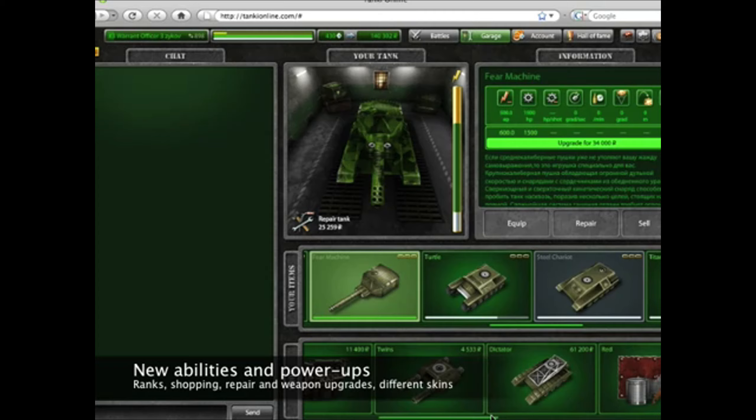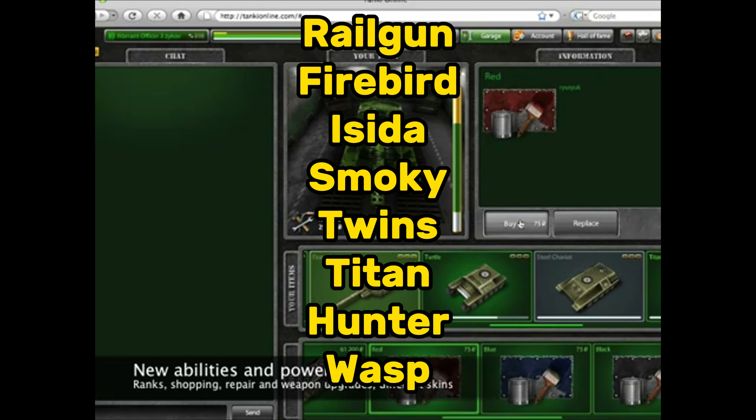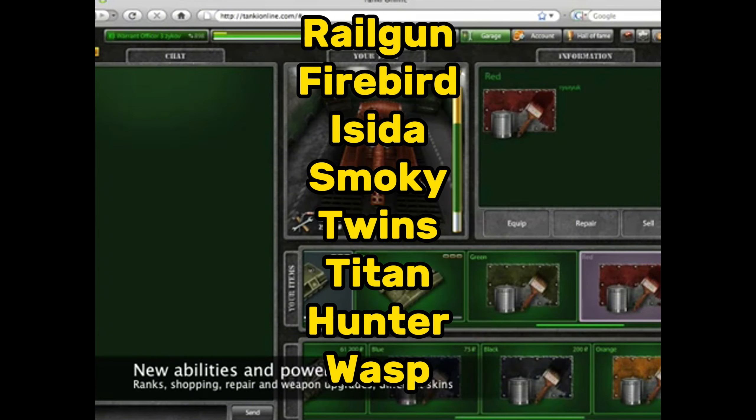It's also worth mentioning that it was in 2009 when the first generation of turrets and hulls were released: Railgun, Firebird, Decida, Smokey, Twins, Titan, Hunter, and Wasp.